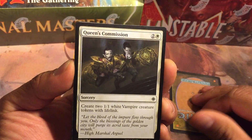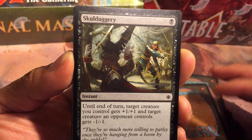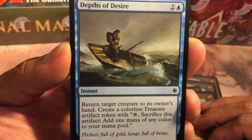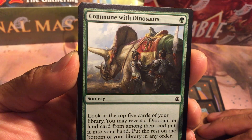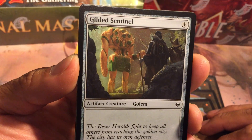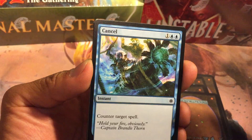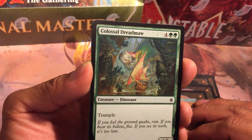Queen's Commission, Skullduggery, Rile, Depths of Desire — cool art there — Commune with Dinosaurs, Gilded Sentinel, Unfriendly Fire, Cancel, Colossal Dreadmaw.